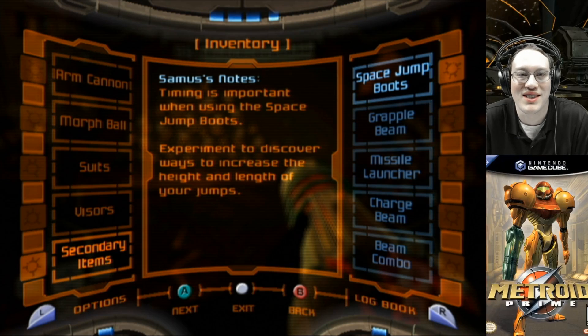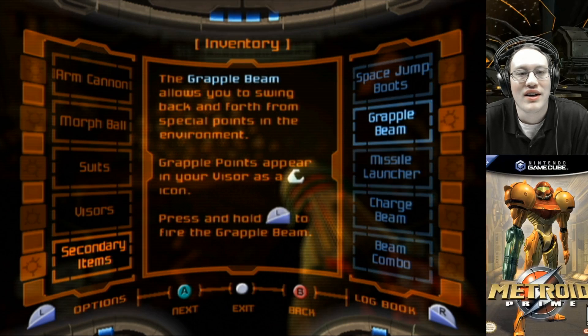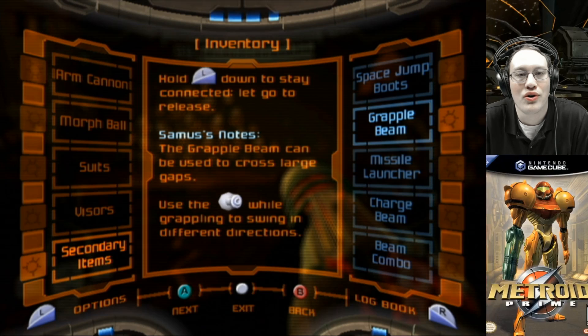Samus' notes: timing is important when using the space jump boots. Experiment to discover ways to increase the height and length of your jumps. The grapple beam allows you to swing back and forth from special points in the environment. Grapple points appear on your visor as a grapple icon. Press and hold L to fire the grapple beam. Hold L down to stay connected and let go to release.